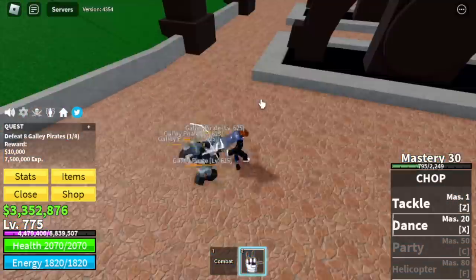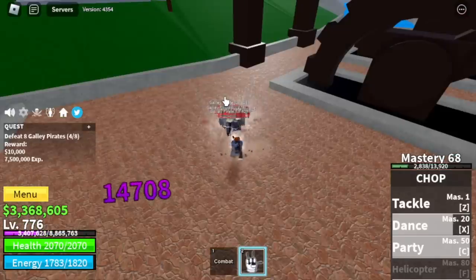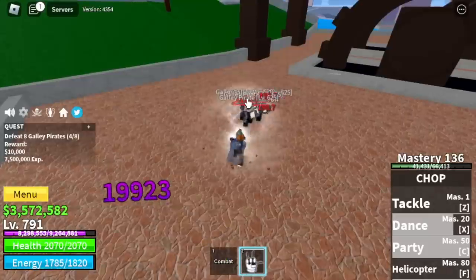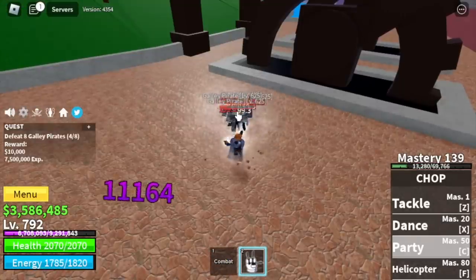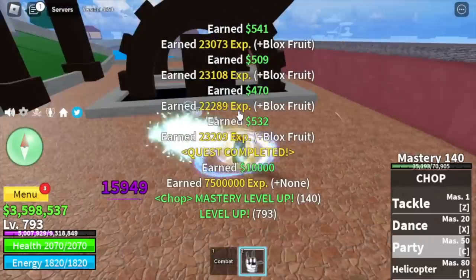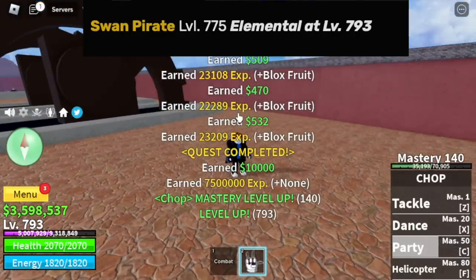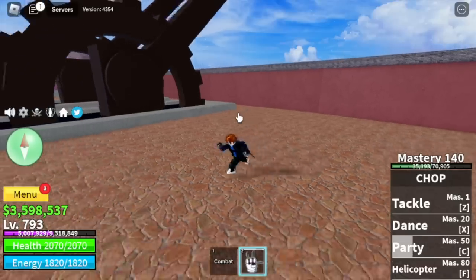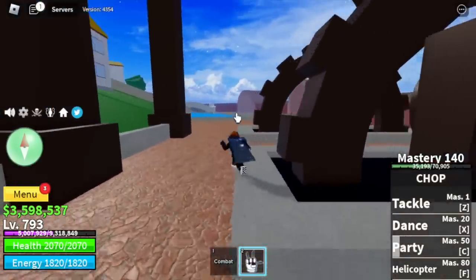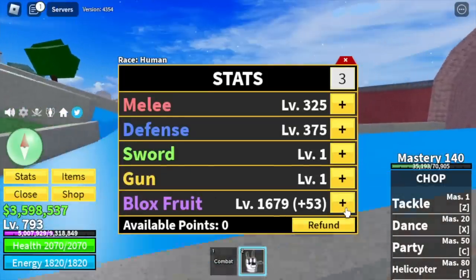We're gonna switch to chop fruit and continue grinding in the first sea. Aside from grinding levels, we're gonna unlock everything since the mastery requirement is kind of low. The reason I'm grinding until level 793 is that our next target mob in the second sea — the swan pirate — has an elemental effect at level 793. That's it guys, hopefully you enjoyed this video. If it reaches 100k views, I'll continue this to max level.